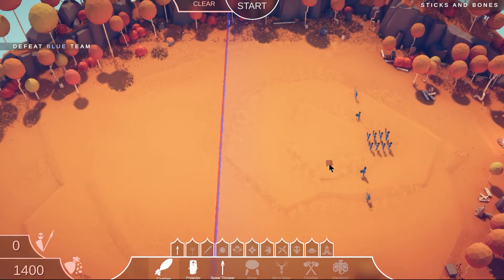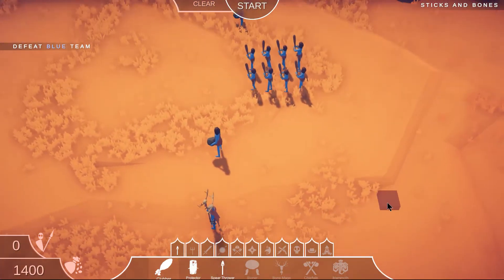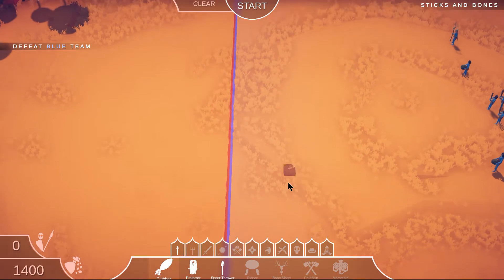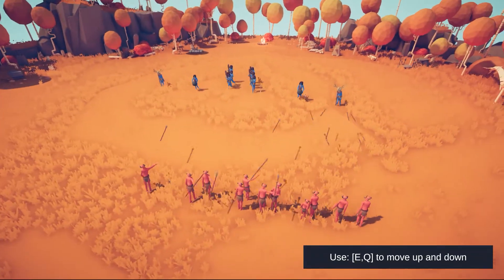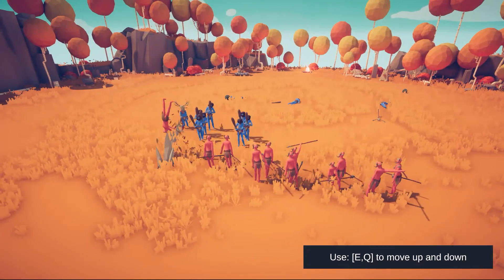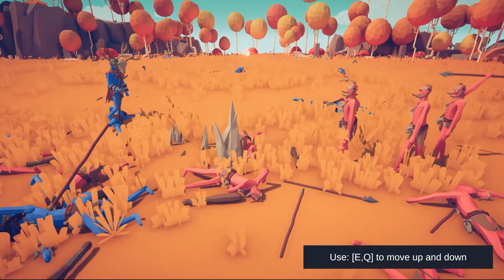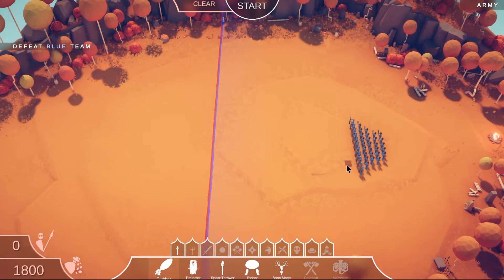Now I'm fighting sticks and bones. It looks like they just have clubs and then two guys have rocks. I don't know what these mage-looking dudes with the bones do. I'm just gonna go all spears again because they have clubs so they have to get close to use them, and I can keep my distance. Oh, that's what those guys do — I think I got this. Wow, that was a close one. Those mage guys are pretty strong.